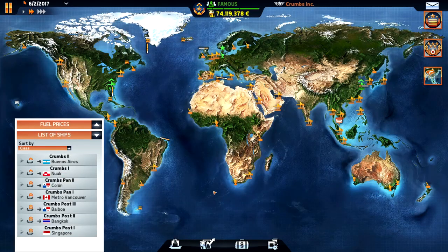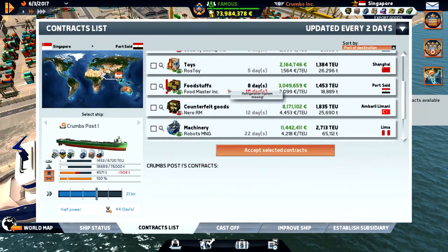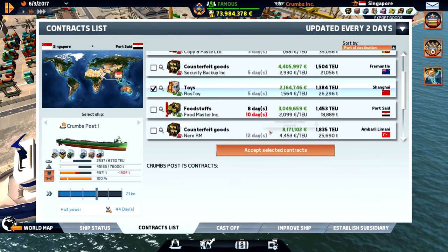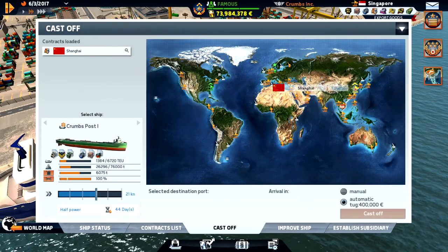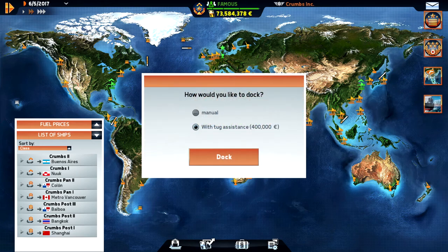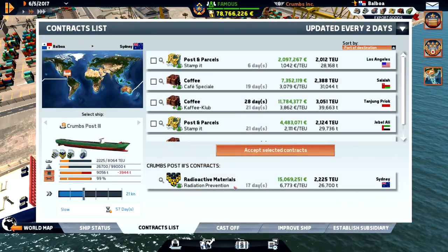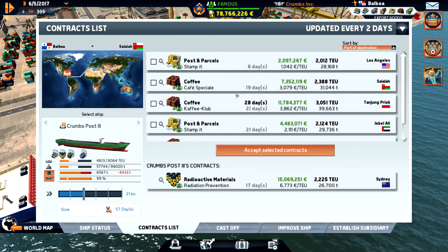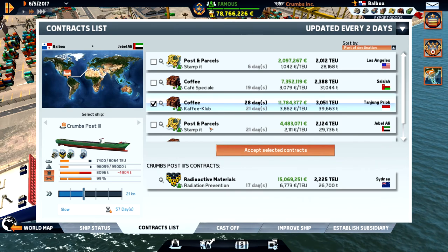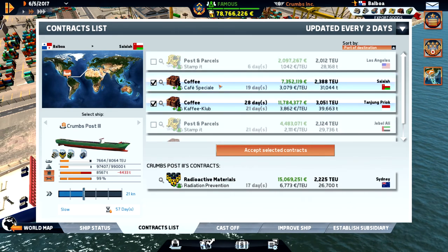We can actually reach Vancouver with less fuel. We are in Singapore — let's go to Shanghai. It's just a short trip so let's do that. Let's fuel up since it's very affordable. We're heading to Sydney. Let's bring some coffee, continue up, and go to Suva — let's do that.